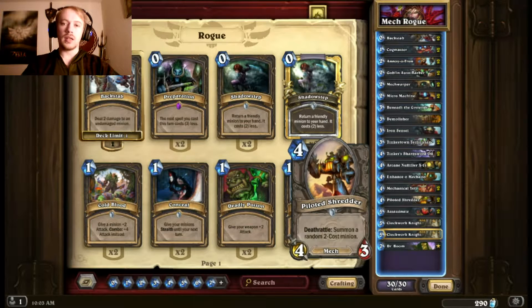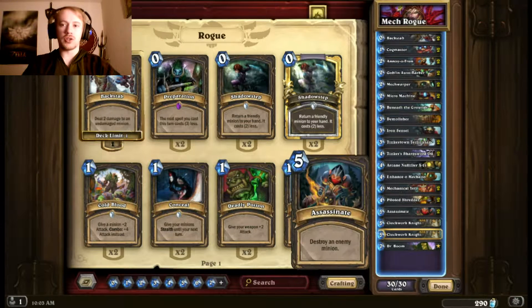I also have two Piloted Shredders in this deck. Sticky minion — can't be cleared out by AoE. Say I have a Piloted Shredder out and they decide to Flamestrike my whole board; I'm still going to be guaranteed to get a two-cost minion after the Flamestrike. It's just a really great sticky card, plus it's a mech so it synergizes well. I also have two Assassinates — Assassinate is a guaranteed clear of something they put on the board, whether they play something like a Ysera that I need to get off now before they start getting Dream Cards.